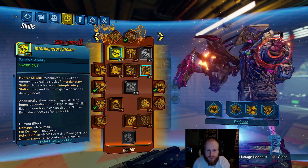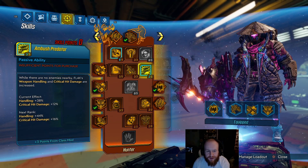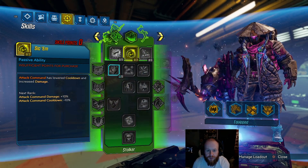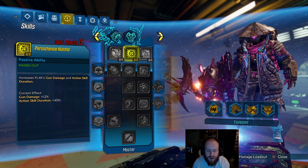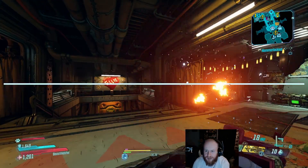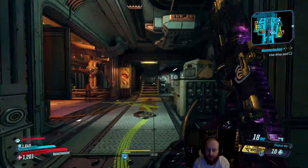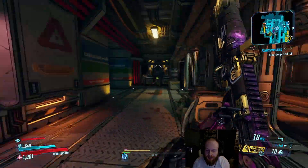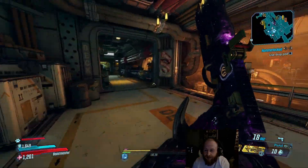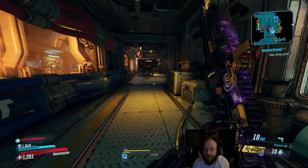Let me show you the skill tree real quick. We have an extra point in Interplanetary Stalker and three points in Ambush Predator, working down the red tree since Rack Attack is our main action skill. One point from the class mod and three more points here. That's pretty much what we're rocking at the end of Day 2. When we come back, we'll be tackling Eden 6 — if we need to re-gear we'll do that, but I'm going to try to get through Eden 6 as quickly as possible. After Eden 6, the rest of the story just kind of hits you and it's done. See you guys in the next episode!